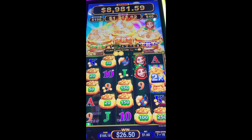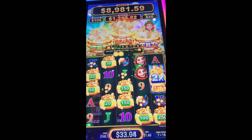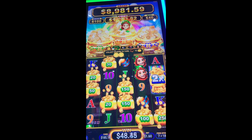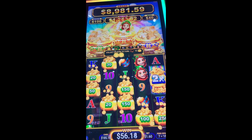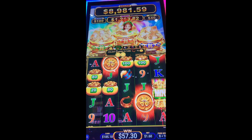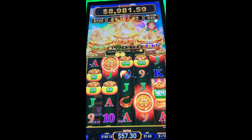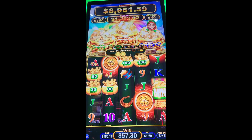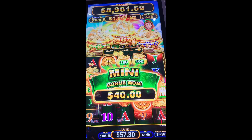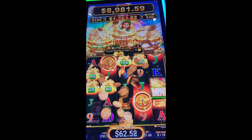Times two — this is good. We're up, let's see, over $50, $57. Here's some more coins. We got the mini — that's $40. We'll take that, that's good. This is going to put us up over $100 so far.